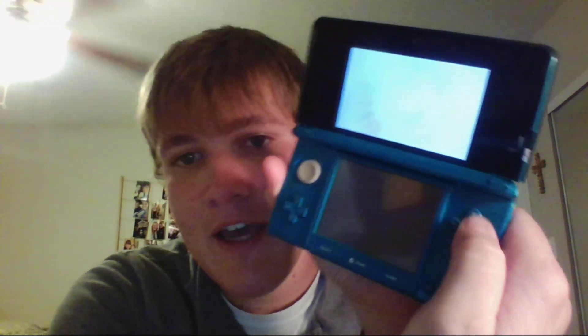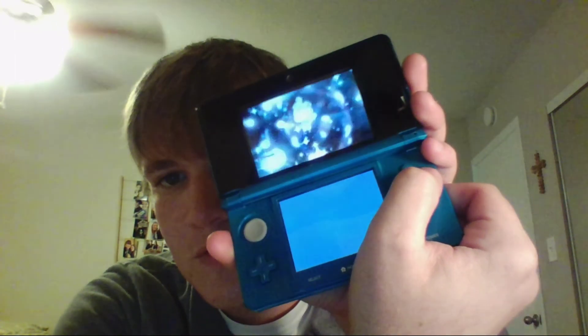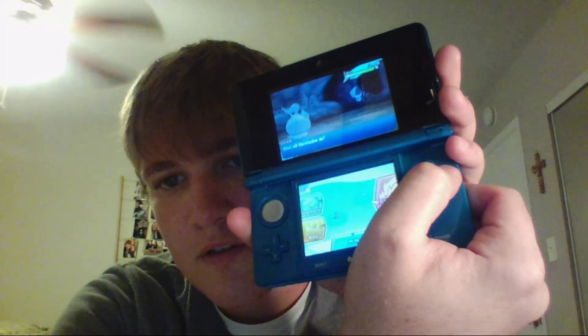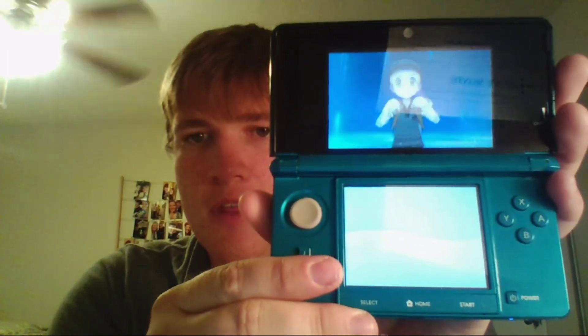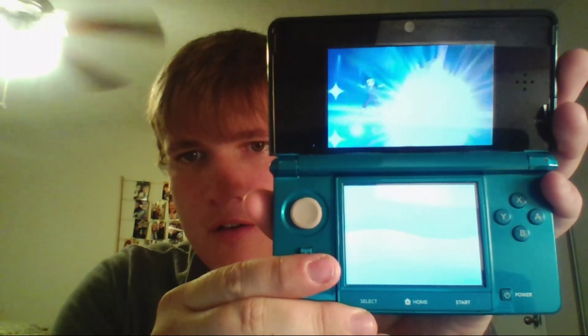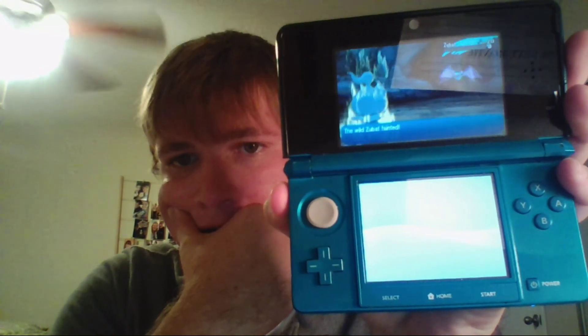It's a Zubat - there's Marshadow. Let's fight and use the Z-move - Soul-Stealing Seven-Star Strike! You can barely see it because of the glare unfortunately, but there it is. The battle animation - was that it? Very anticlimactic. I think my battle animations might be off or something.